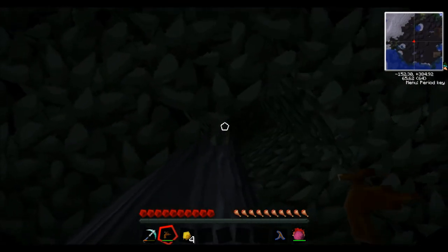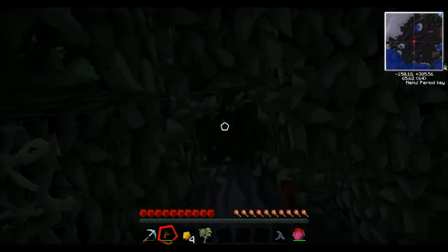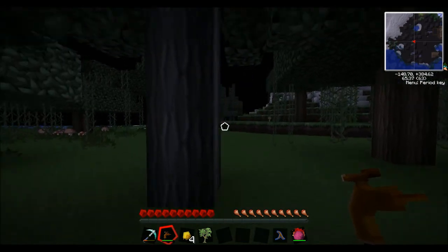If there isn't any on the lower branches you can then dig up the leaves and get a sapling and see if there's any there.